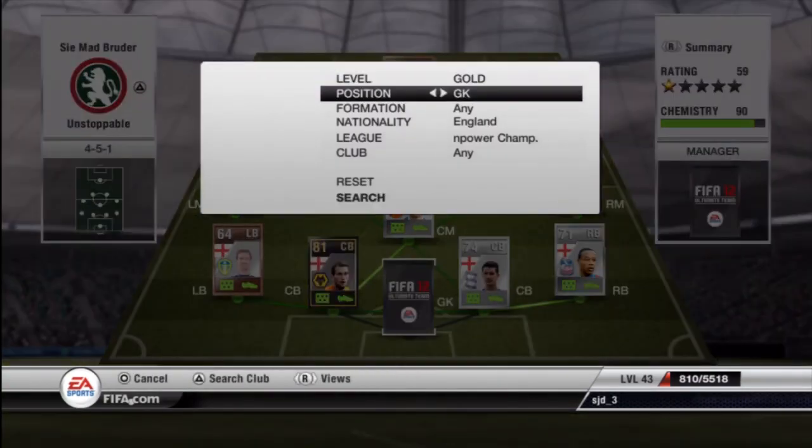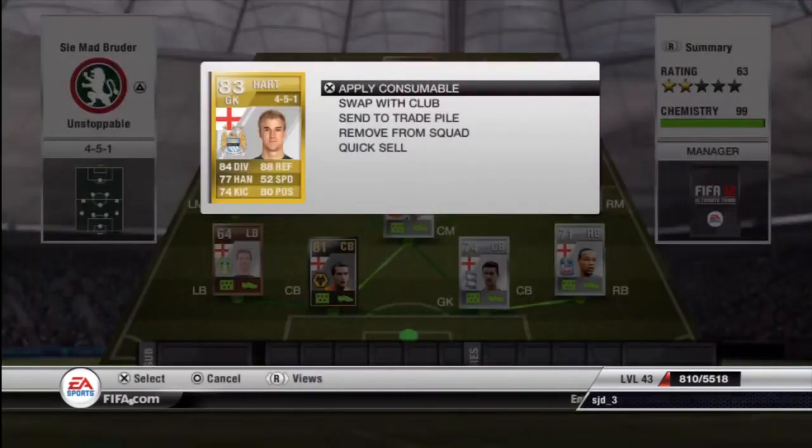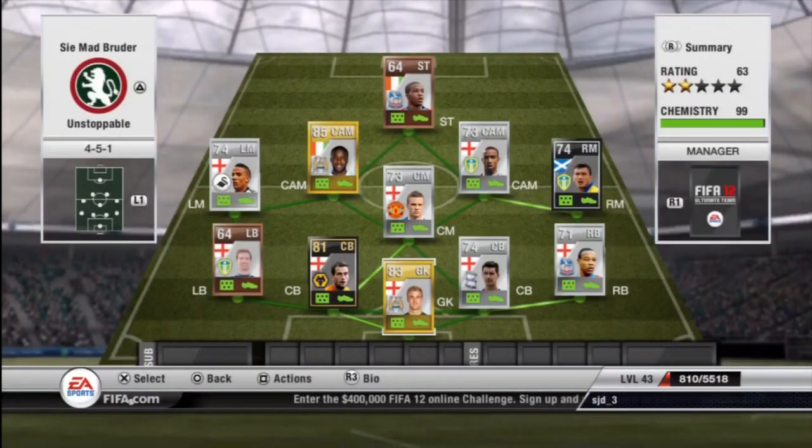Lastly, moving on to the goalkeeper — you need someone with good speed, over 50 I would say, which is about average for a good keeper. And then someone with good reflexes, over 80, maybe even pushing up to 90. That should do the job in goal.